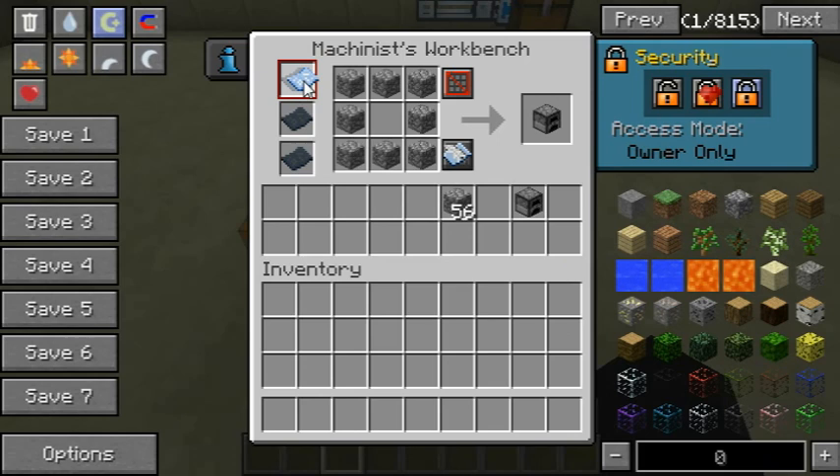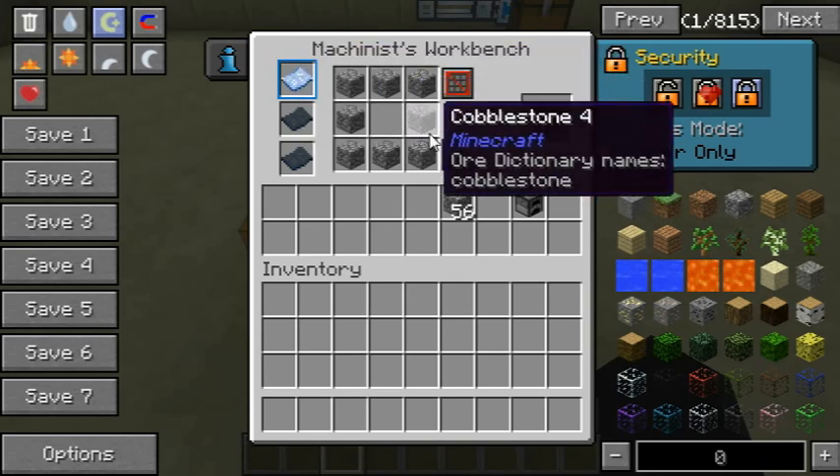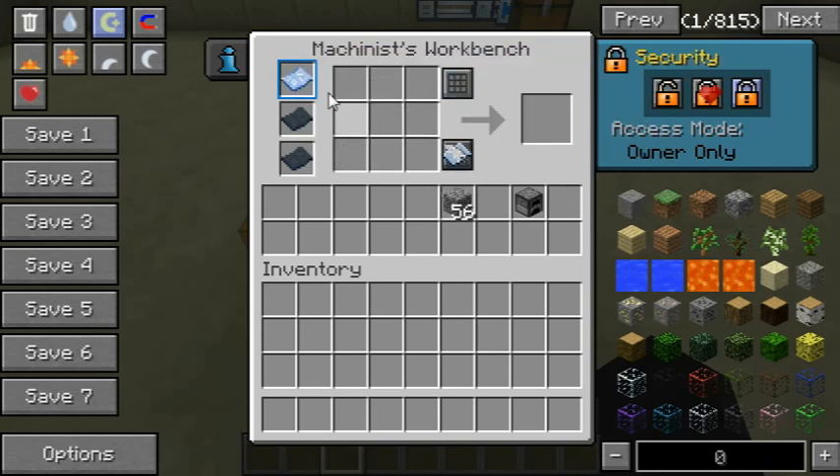You can also use a schematic, which is also a Thermal Expansion item, and write a schematic to that specific piece of paper. You can then clear the crafting grid, and if you put the schematic in here,